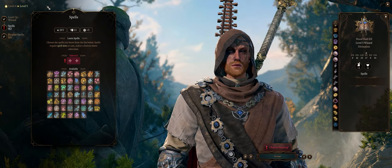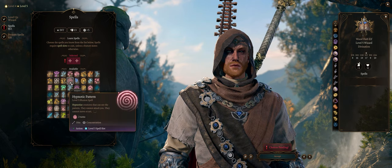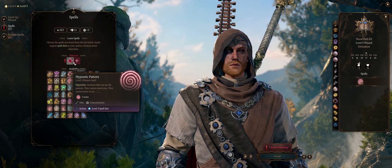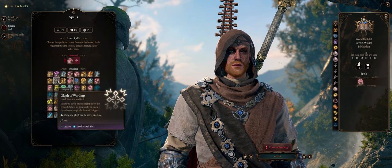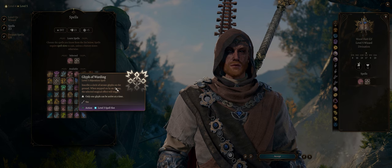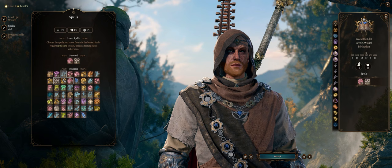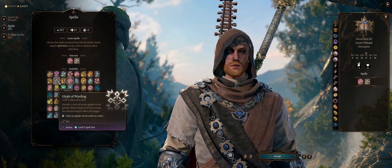At level 5 we have level 3 spells, and here are the best crowd control of them all — especially Hypnotic Pattern for mass area-of-effect CC, followed by Glyph of Warding with the Sleep variant because it doesn't require concentration, so you can actually combine both in the same turn. Or you can combine stuff like Haste plus Glyph of Warding.